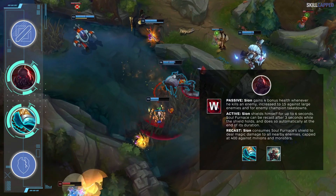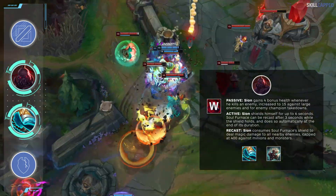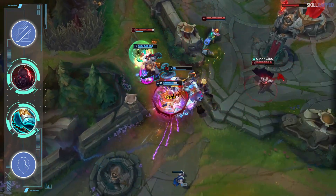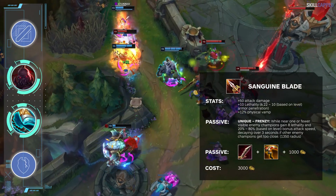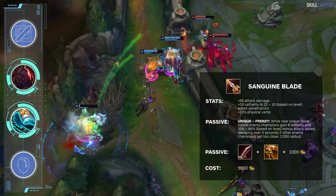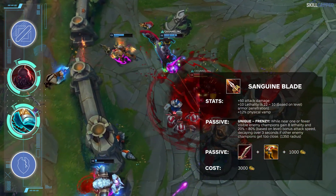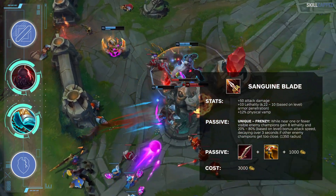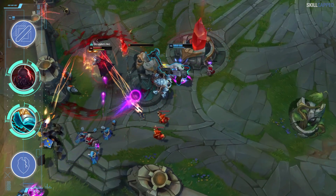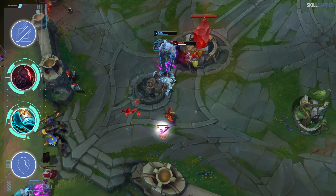Since both Titanic and Stride Breaker provide the most health of any items in the game, the shield strength from Sion's W will be massive since it scales with max HP. Sanguine Blade third can be swapped for Sterak's if you want more team fight utility, but for insane 1v1 power look no further. After your full combo you'll begin attacking with all the attack speed from Sanguine and deal a ton of damage thanks to Titanic's max health on-hit. Roll with Grasp as your keystone and Inspiration secondary with Biscuits and Approach Velocity.